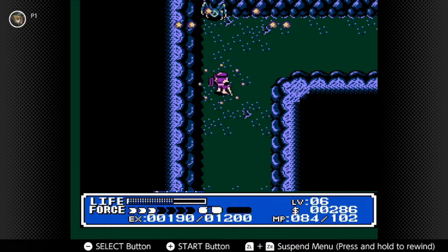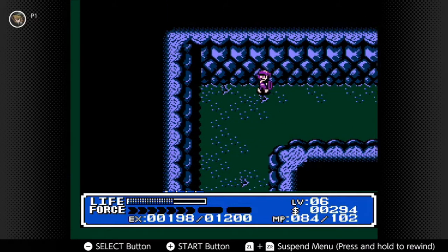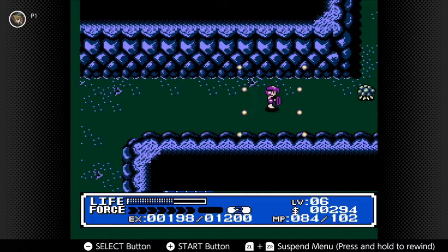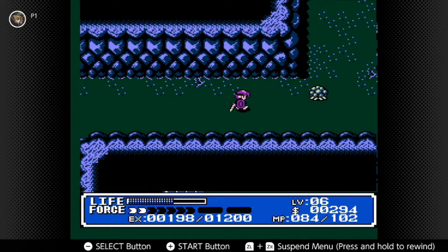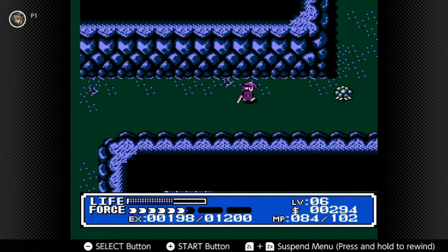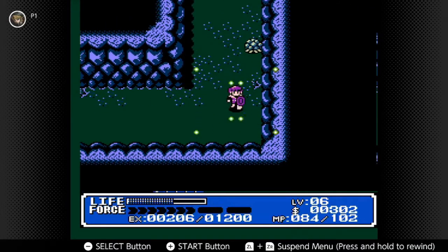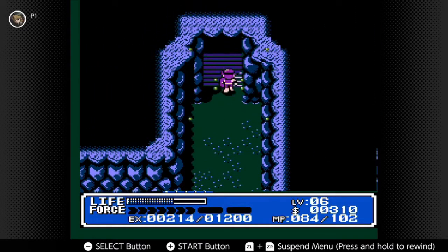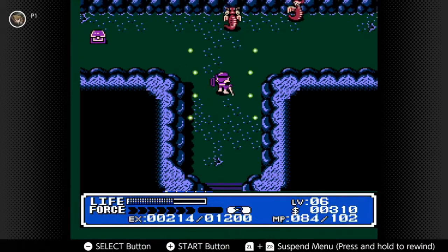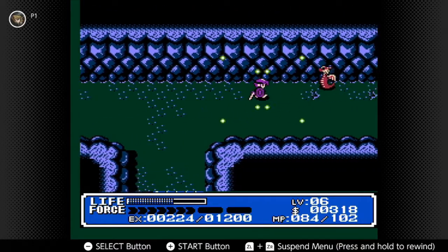We're getting eight experience per giant spider kill, same for brain spiders. What's this? Medical herb — that'll be handy. We'll use that here in a second.